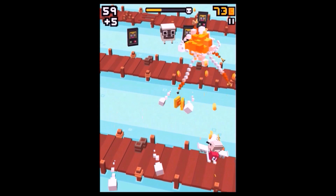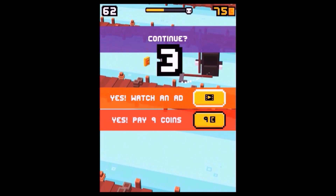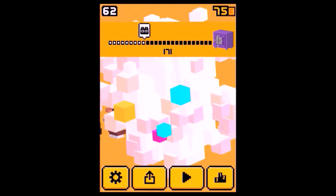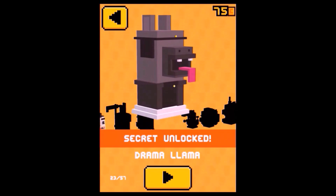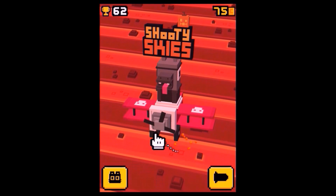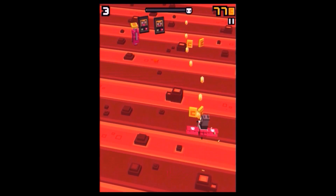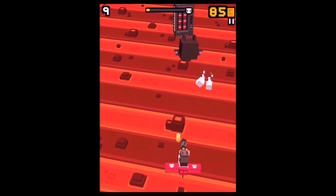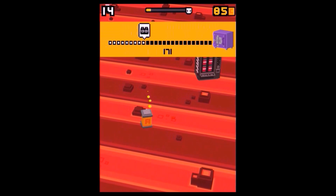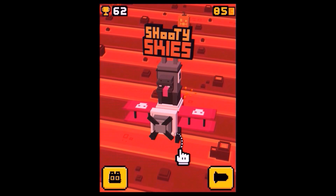This method is definitely confirmed, so if you don't make it to unlock the Drama Llama the first time, don't get angry — you will definitely be able to unlock it that way. Here you can see the secret character Drama Llama unlocked. Now I'll show you a little bit of the gameplay with the Drama Llama. In total there are seven secret characters of the original release and two more from the Halloween update, and I will show you all of them.